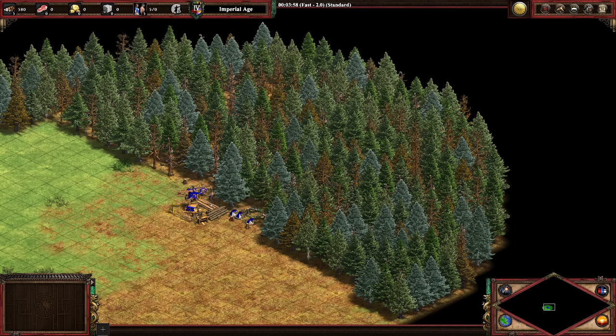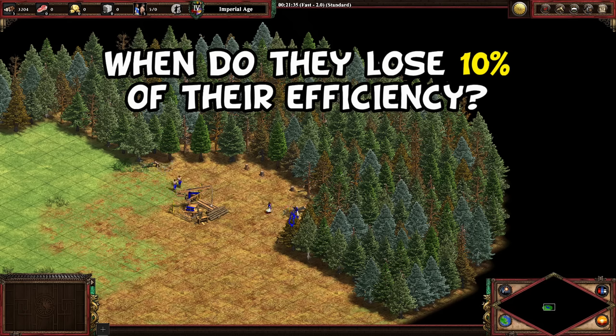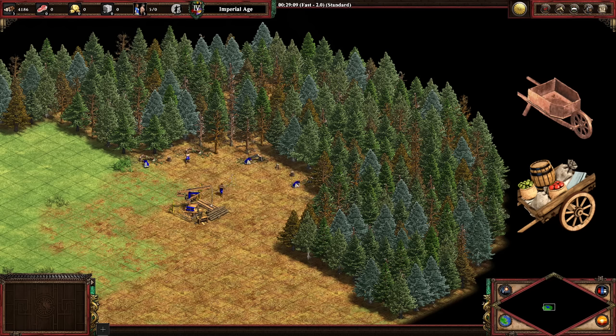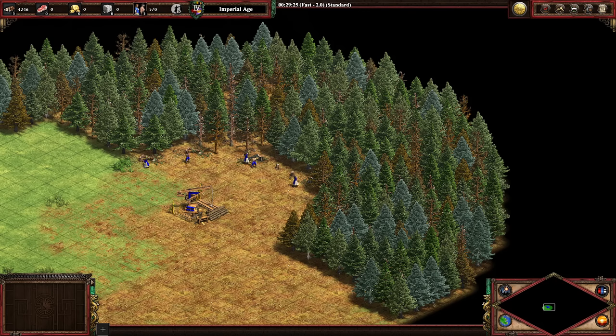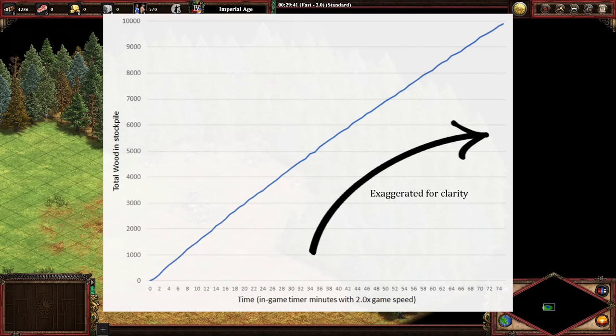Obviously the longer I leave them chopping, the farther the wood line is pushed back, leading to inefficiency from all the extra walking. The first question: how long until the villagers lose say 10% of their efficiency? The answer depends on upgrades - I've given the villagers wheelbarrow and handcart as well as the first two wood upgrades. I then looked over the next hour and 15 minutes at how much wood had been dropped off at every minute, and we get this graph showing a slight curve.